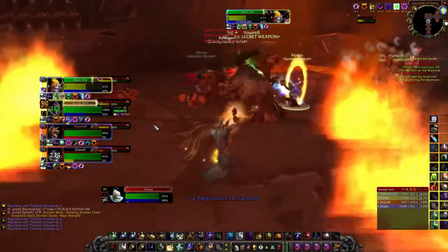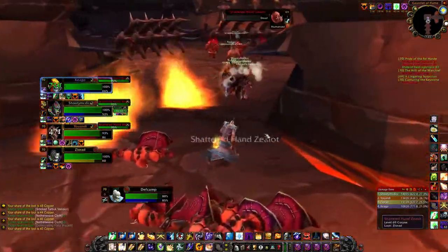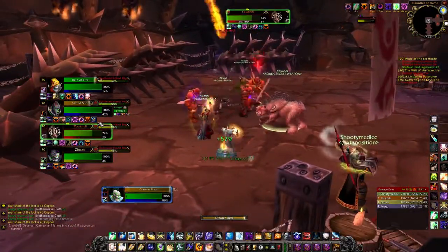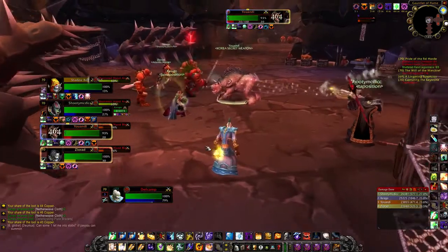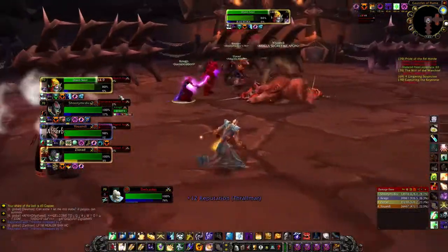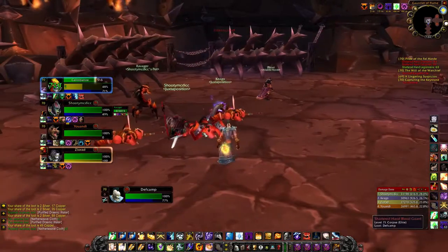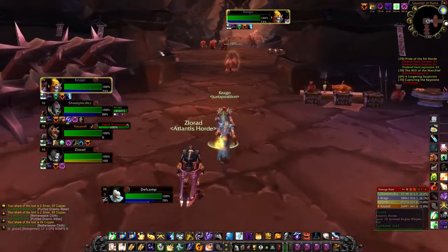Spirit is very important for priests, and you always want to find gear with spirit over MP5 gear because of Spiritual Guidance — it increases spell damage and healing by up to 25% of your total spirit, making spirit even more valuable for both bonus healing and mana regen. Some items give both spirit and MP5, and those are great. Some pieces without spirit that have MP5 are still fine, but try to get spirit on most of your gear.